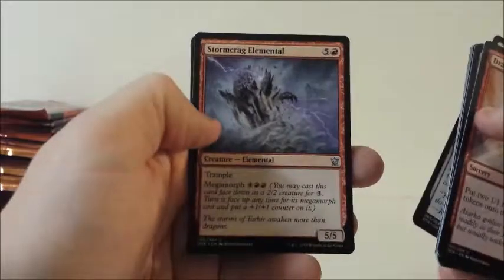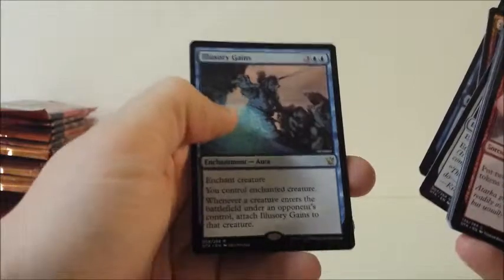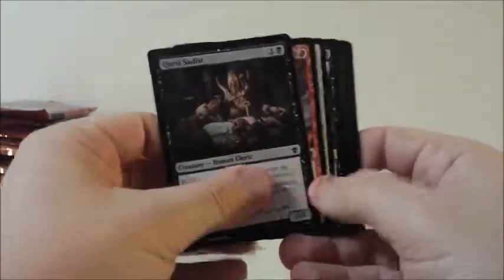Battle Mastery, Stormcrag Elemental, Skywise Teachings, and Illusory Gains. I think that's the not-quite-as-good version of Mind Control, but more interesting in that it keeps switching to the last creature to enter the battlefield.